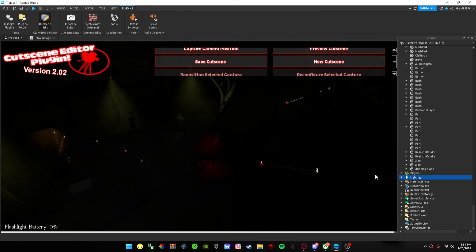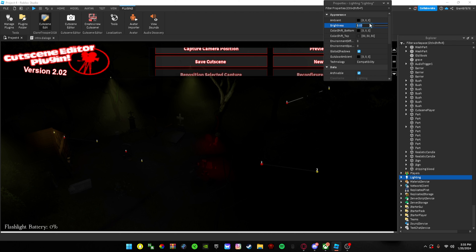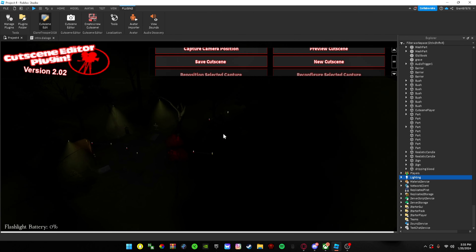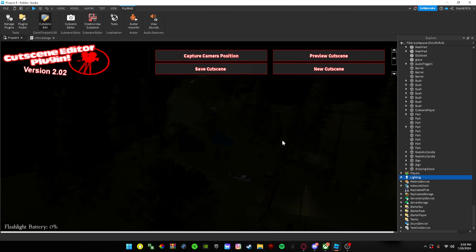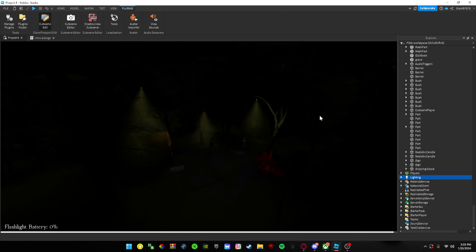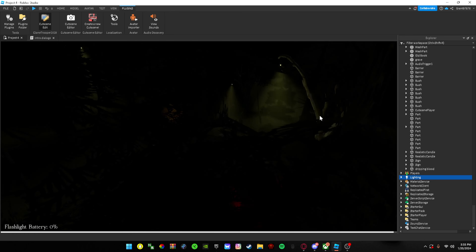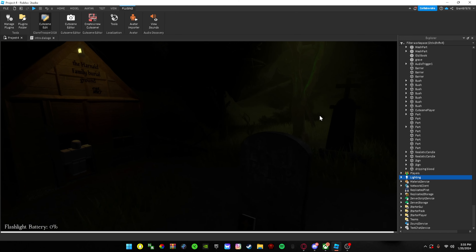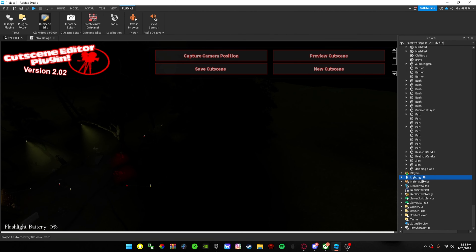I'll show you guys a preview in just a second. I'm setting the lighting down to what the game is going to be — I think I'll keep it at 0.03, that looks pretty good. All the little lights in the graveyard will make it pretty cool for when players play. I'll add a torch next to the 'rest in peace' grave. As for the preview — yeah, that looks good. I might add some text saying 'you entered the graveyard,' and there'll be a flashlight battery system too.